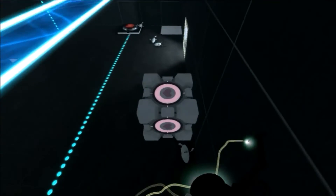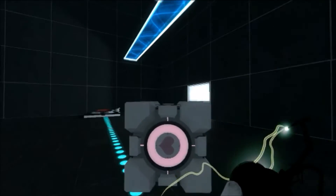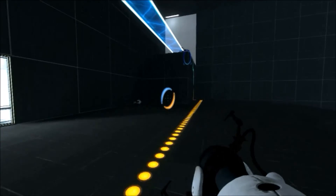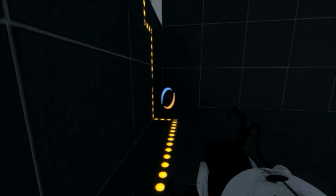Just jump on down. Place this. There we go. Place that there so it goes away. And look at that — test chamber complete!